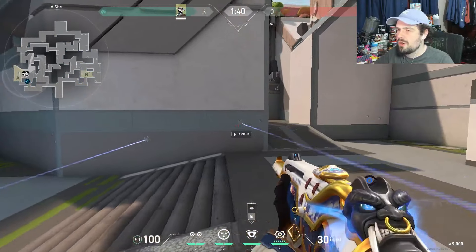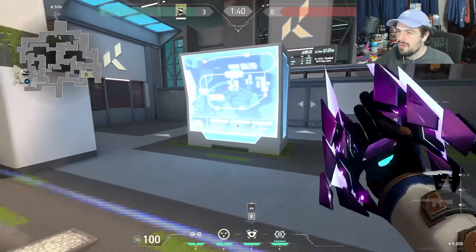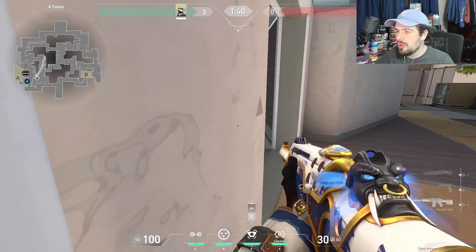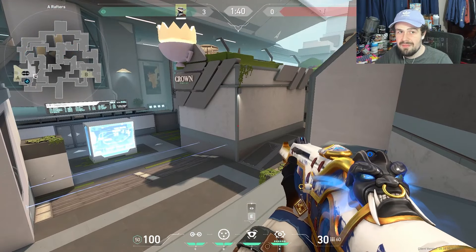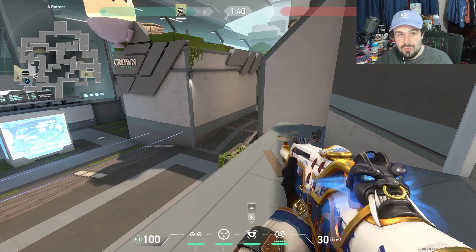This keeps enemies on their toes — they'll run up, hit the first trip, then get caught by the second one. If enemies don't push heaven, you can sit in heaven yourself when they go into site, play in the Omen smoke, and get kills through heaven that way. Or play in site and have a teammate in heaven, like a Skye, sit in that smoke and get kills off the trips as well.